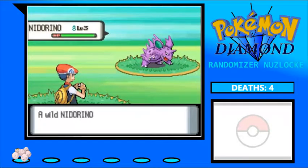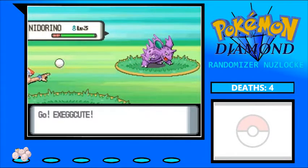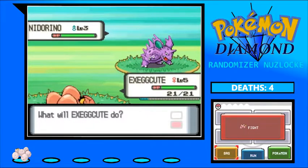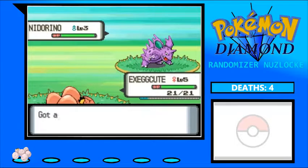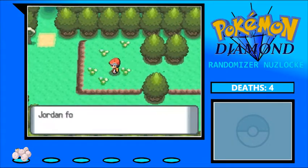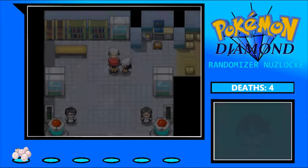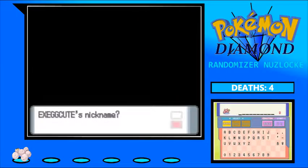There's that Nidorino that I was mentioning getting as the Route 201 encounter instead of a Starly — that's actually really funny. Now it is time to nickname the Exeggcute. I probably should have been thinking about this as I was playing. We're going to nickname it as if it was an Exeggcutor, just so it makes sense later rather than now.